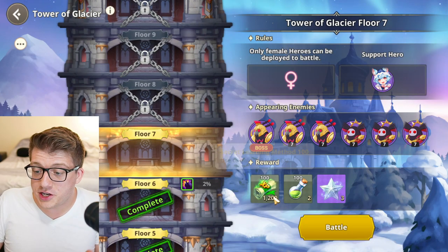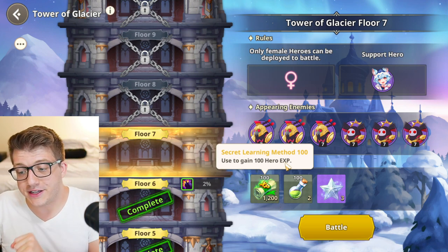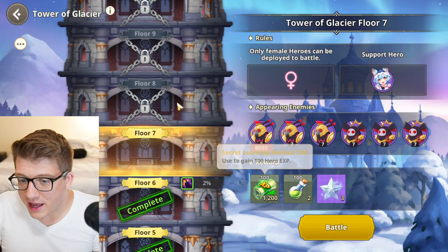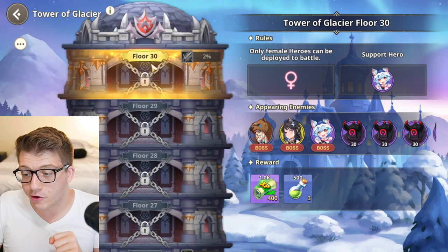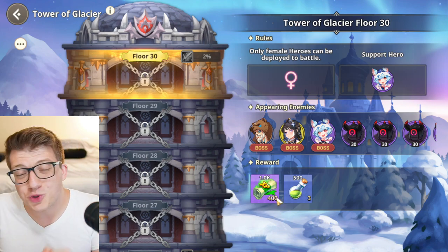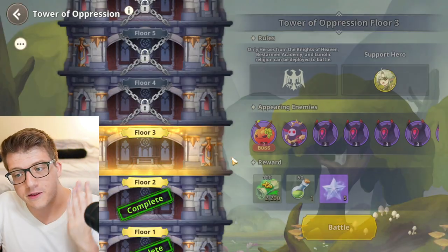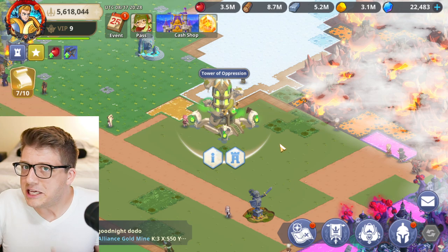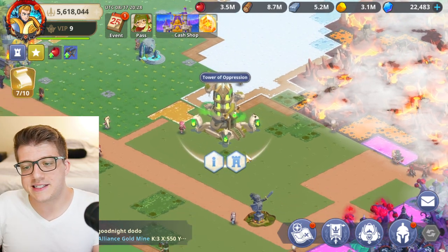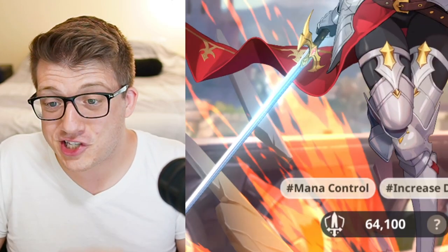In the Tower of Glacier, even early floors grant 1,200 of the 100-experience secret learning methods. As you get higher, the top floor gives 400,000 experience, which is insane. The Tower of Oppression floor 30 gets you 500,000 experience. The point is: progress through these towers to gain a massive amount of free experience — you don't want to miss out.